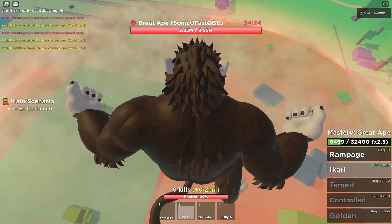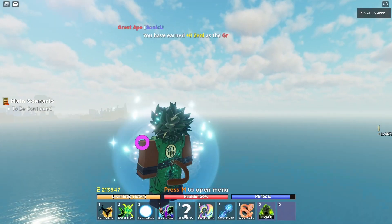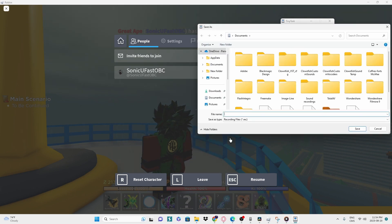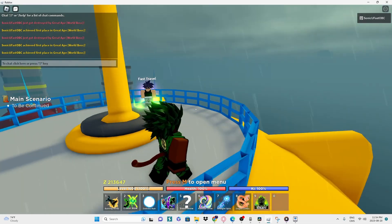Continuously press roar. Then press record again so you won't have to do it ever again. Make sure to also click on save files so you can reuse the file at any time.